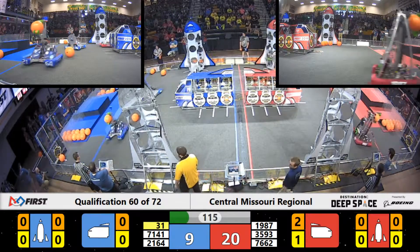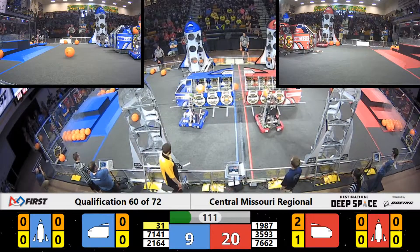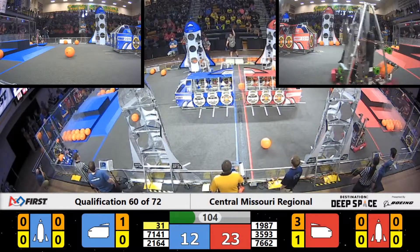Here it comes — 3593, Envictus. They've got a piece of cargo, they're grabbing another one, twisting back around. Envictus looking for another opportunity to deliver cargo to the Red Alliance, and they're successful.